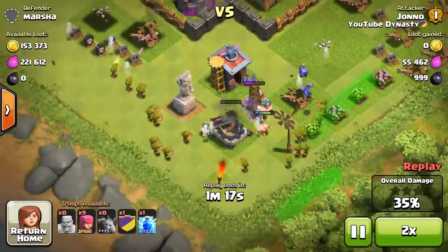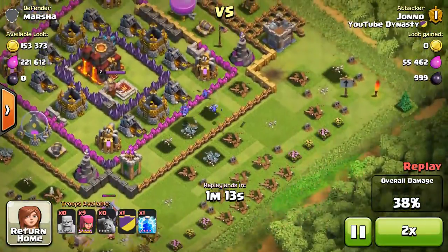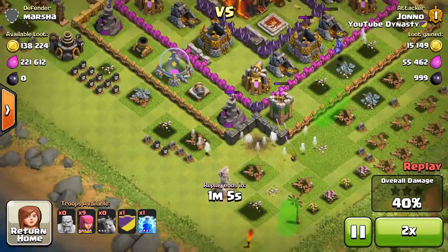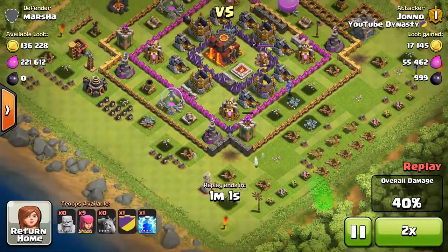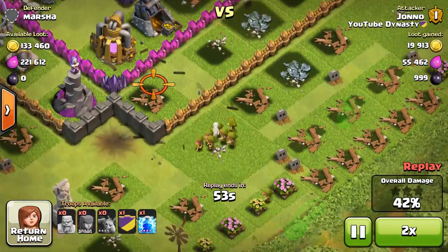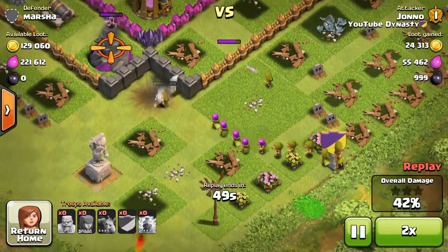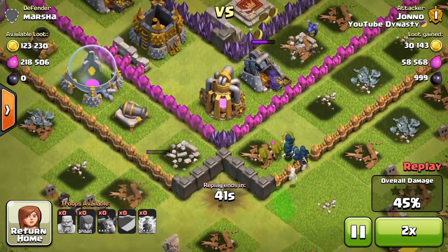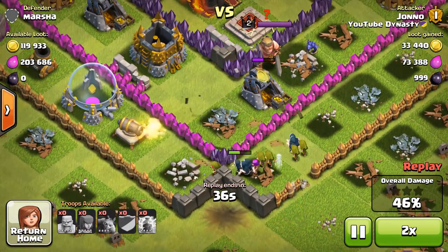I'm calling them defensive achievements because they're defensive buildings and you get an achievement for destroying them. The achievements are sweet. You can get them really easily right now, and any time you see an exposed expo or an exposed Inferno Tower — especially if they're upgrading — that is the sweetest. You want to take that out. It's just free points, and you get achievements.